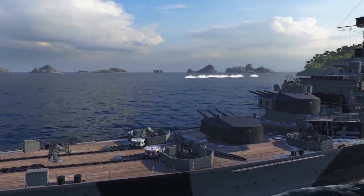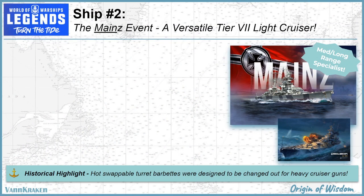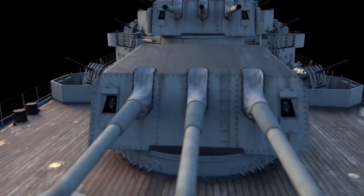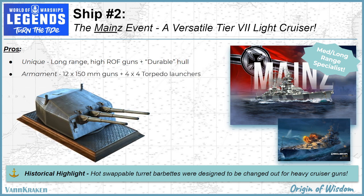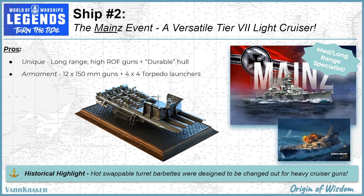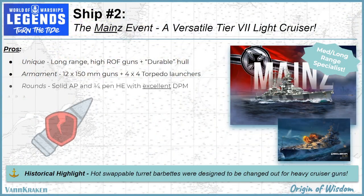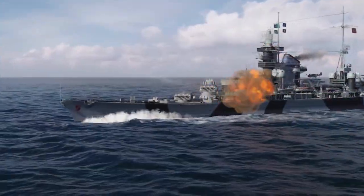From a pro's standpoint, she's labeled as versatile because she has relatively easy to aim guns that are both long range and rapid firing, and also has a more durable hull than a typical light cruiser. Mines' main battery armament is basically the same as Weimar's, with 12 150mm SKC-25 guns, and she also packs 4 quad torpedo tubes mounted 2 per side that are an awesome benefit when dueling in favorable or late game close quarters engagements. Her solid AP and HE ammunition have excellent damage per minute potential that merit a more detailed look in just a minute.